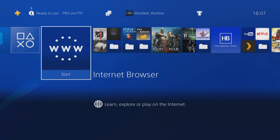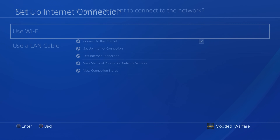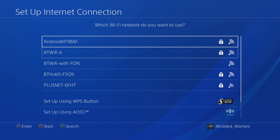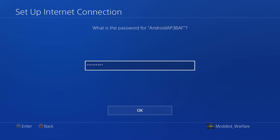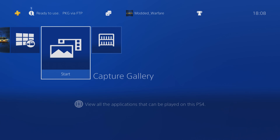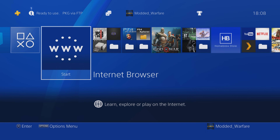Then from there on the PS4, head over to Settings, go down to Network Settings, set up internet connection using Wi-Fi. Choose Easy Setup and when it comes to the network, select your Android phone and enter the password. Click OK and then you'll be connected to your phone's hotspot. You'll have a good connection between your console and your phone even if you don't have a router — so if you were traveling with your PS4 somewhere and there wasn't a Wi-Fi network, you can connect to your phone this way and still be able to inject your payloads and do any other network stuff from your phone to your PS4.